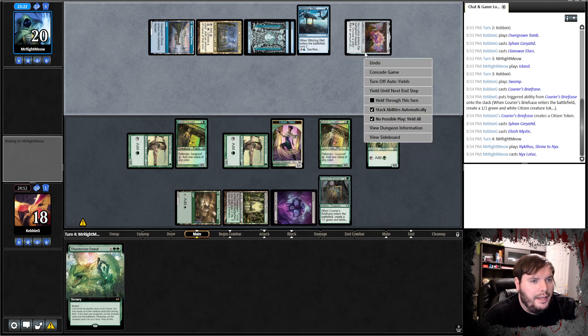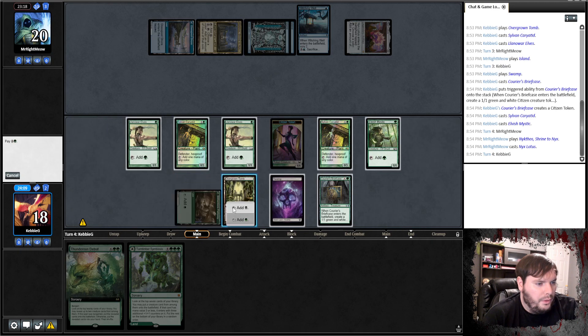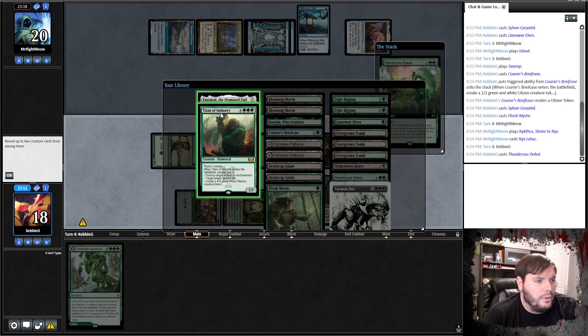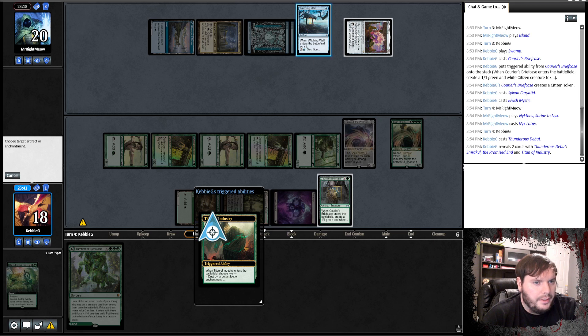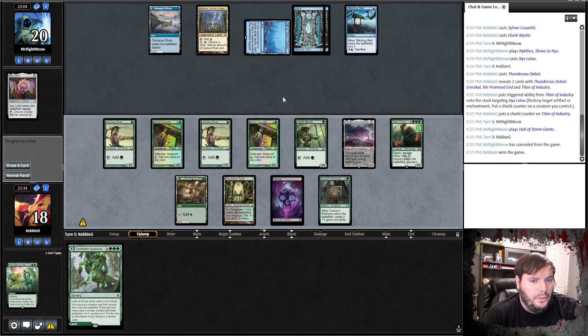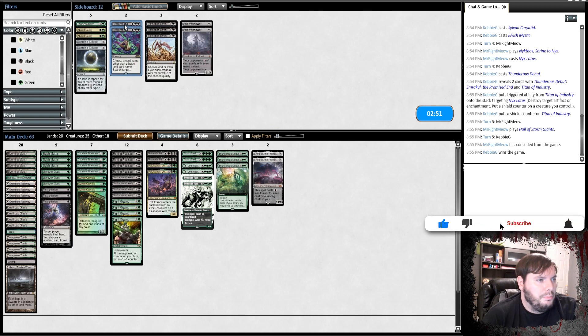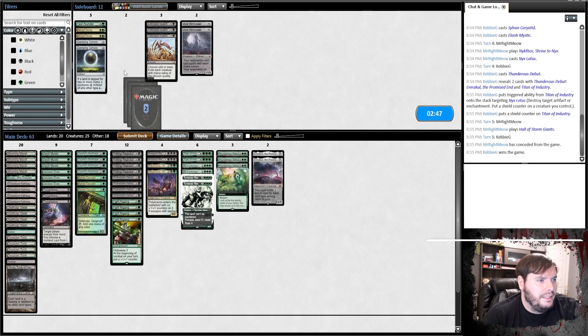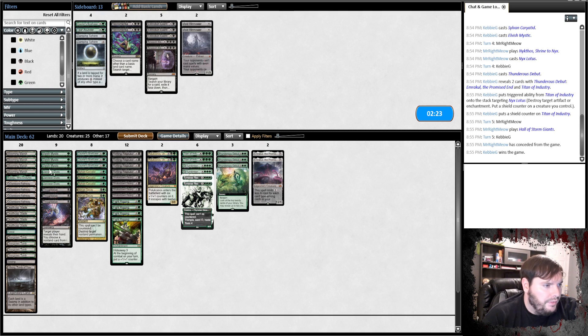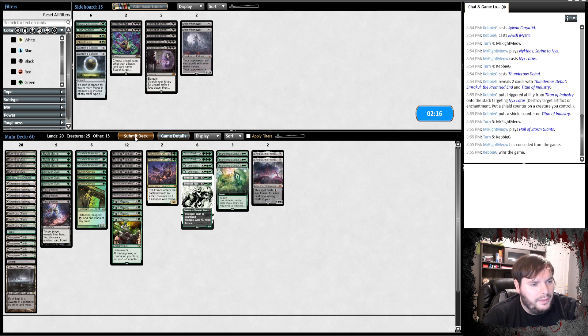Opponent plays Hall and passes — scoops it up. Against Blue we bring in Thoughtseize, potentially Necromancia. Abrupt Decay could be useful. I think we go down Beseech — that's a huge blowout if it gets countered — probably a Briefcase. Let's not try Abrupt Decay, we'll bring that in Game 3 if we need it. Play the Leyland and Island — passes. Marsh, Elf, go. Opponent plays Island and passes. Marsh, Rotting Regisar, go.